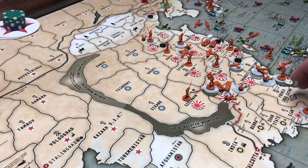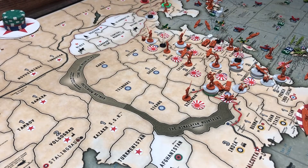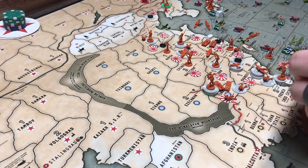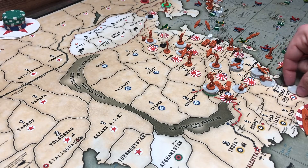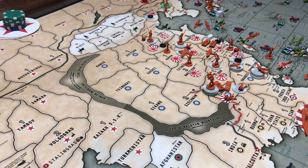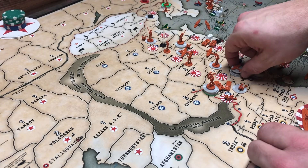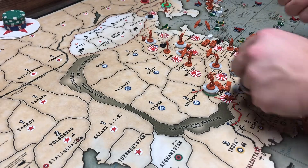Japan controls so much. In Siam — two infantry. One infantry in Sichuan. In Quang Si — two infantry and two artillery. There are seven fighters and six tacticals in that area.